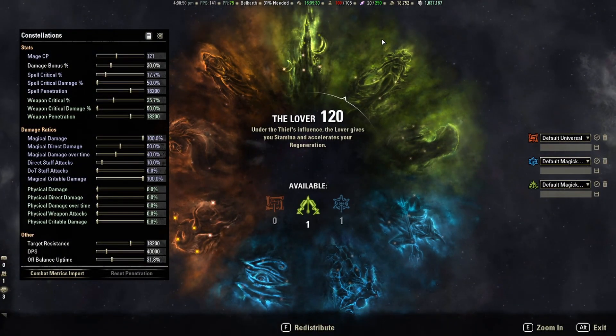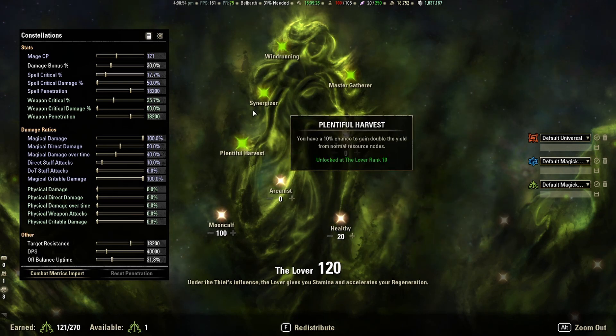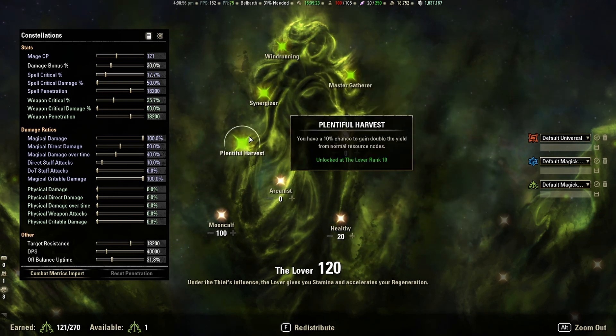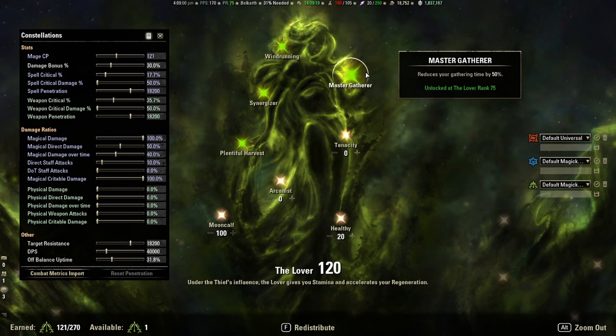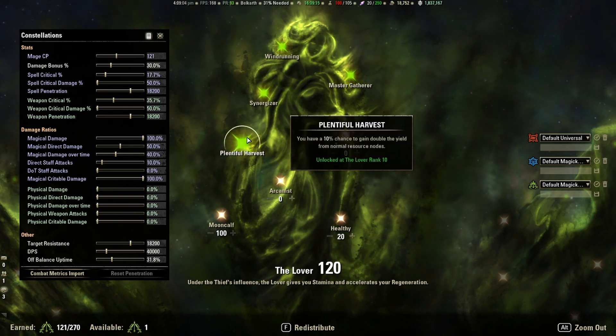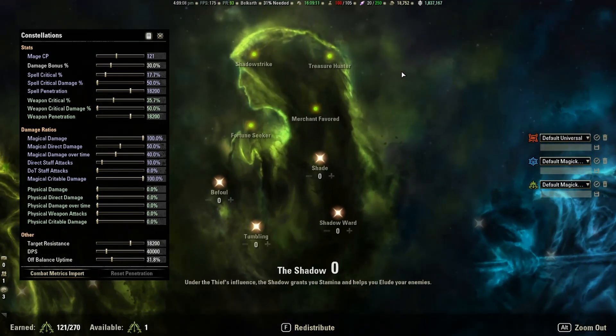We are going to go over some champion point allocations that can help you in farming. You would ideally want at least 75 points into Lover for the chance to double your gathering amount and reduce the time it takes to actually gather the node itself. These are very helpful in increasing the amount of resources farmed and therefore your money per hour.